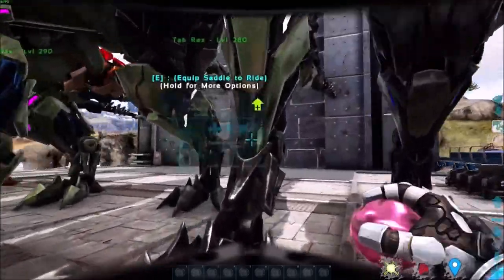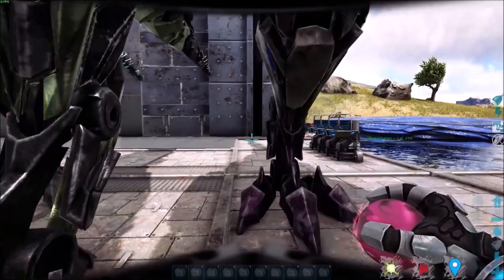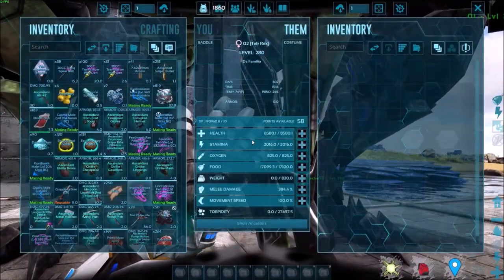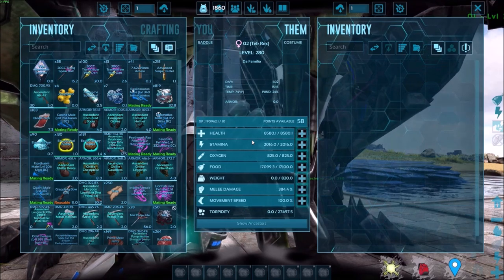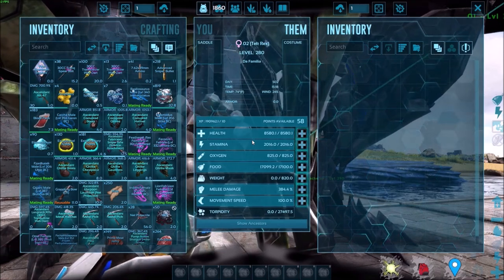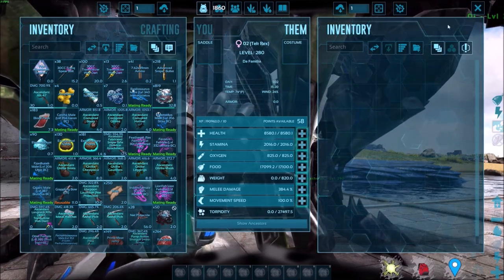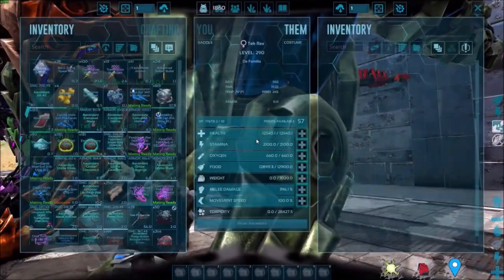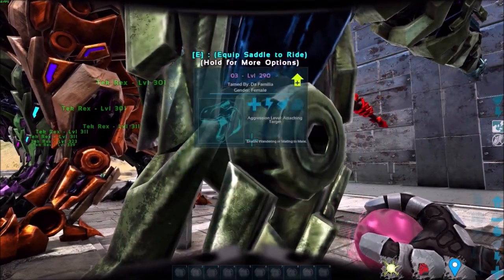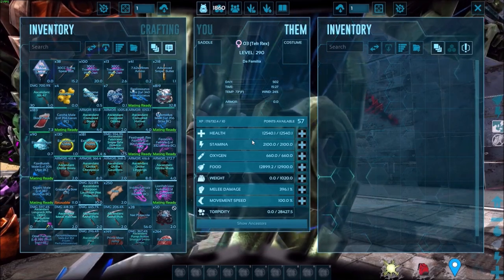I'm numbering them so each one corresponds to my document. Number two has 384% melee and 8,580 health — neither stat is higher than number one. Number three has 396% melee and 12,540 health. I'll fast forward through the rest of the comparison.